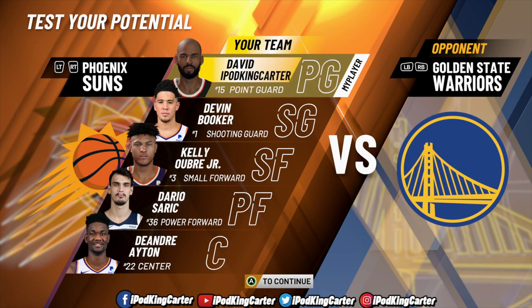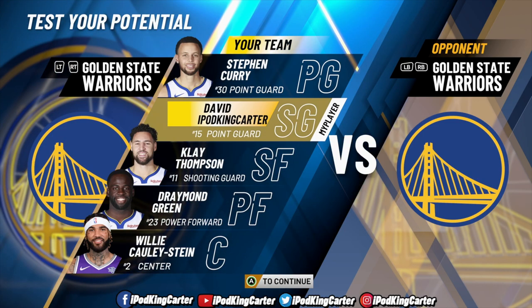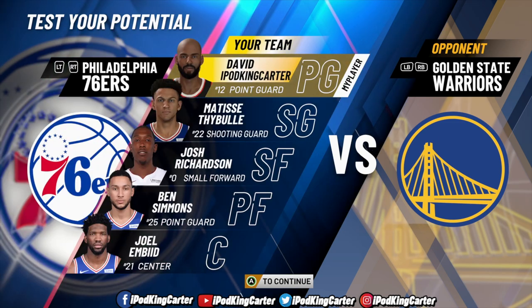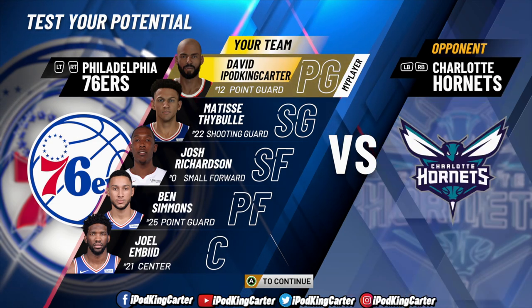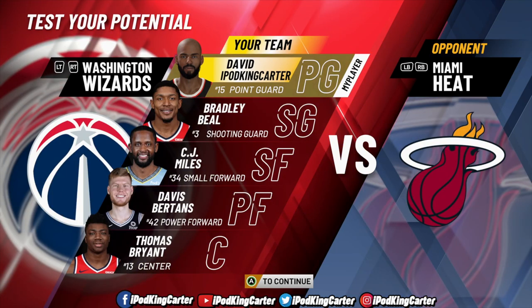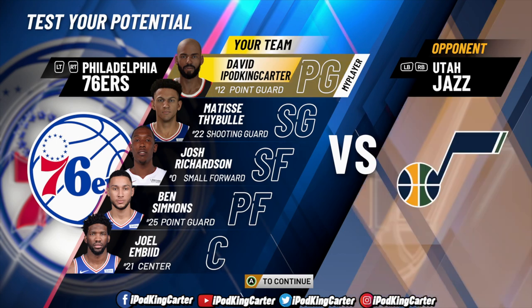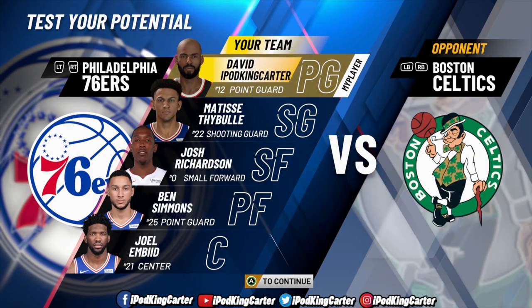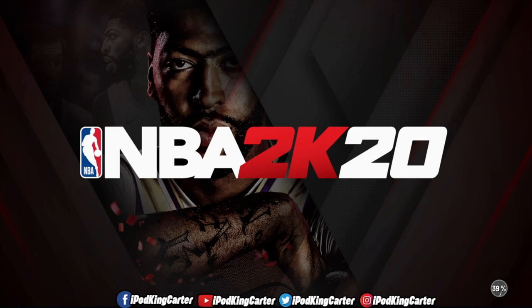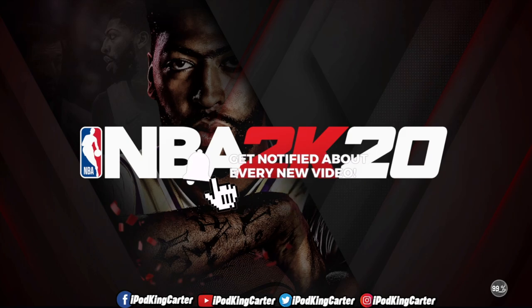Now I'm at the screen where you test your build at 99 overall — it says 'Test Your Potential.' I'm figuring out which team to be on. I'm a Sixers guy, and yeah, Ben Simmons at power forward is wild but hey. I'm going up against the Celtics. In the gameplay coming up in about five to ten minutes, I won't talk much — I want you to hear the commentary and get the full feel of the MyPlayer builder. Thanks for watching, make sure you get this video to 10,000 likes, subscribe if you're new, turn on notifications — IKC signing out, peace.